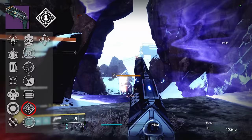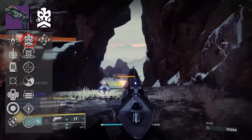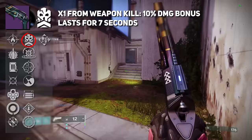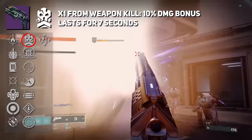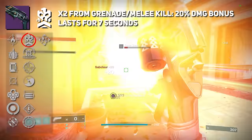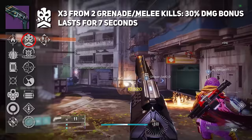I'm only willing to pick up Rampage on certain weapons, especially considering we have the new perk Desperate Measures. Weapon final blows grant bonus damage; melee and grenade final blows grant a larger damage bonus that can stack. From a single weapon kill, it's a 10% damage bonus lasting 7 seconds — already way longer than Rampage. A grenade or melee kill grants x2 for a 20% increase, and another grenade or melee final blow grants x3 for a 30% damage bonus.